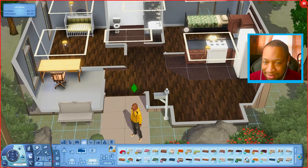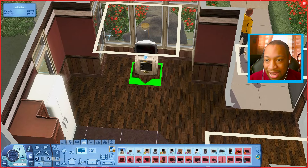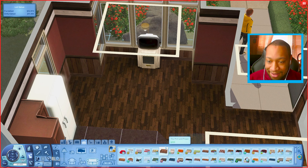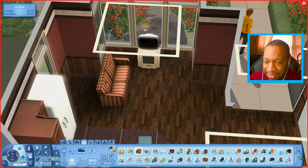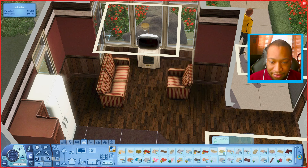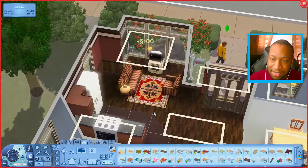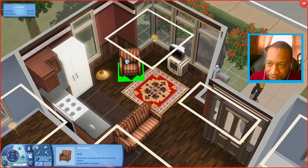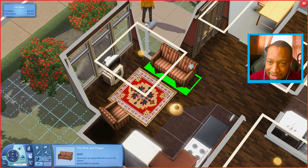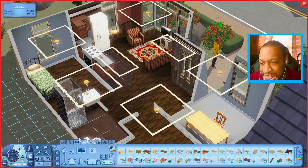Now let's try to get the living room stuff. I kind of wanted a TV in here — I wanted the one from Generations but it might not be in the budget. We can get a chair and maybe another chair over here. I want to make sure I have a rug — this one is actually cute and only 100 simoleons. Let's see if I can arrange things so the couch goes back this way.